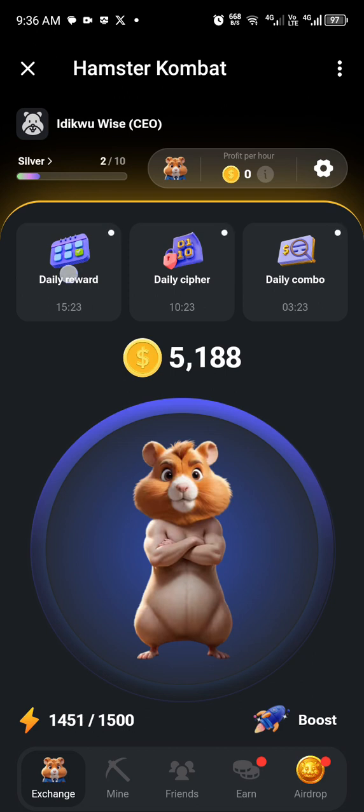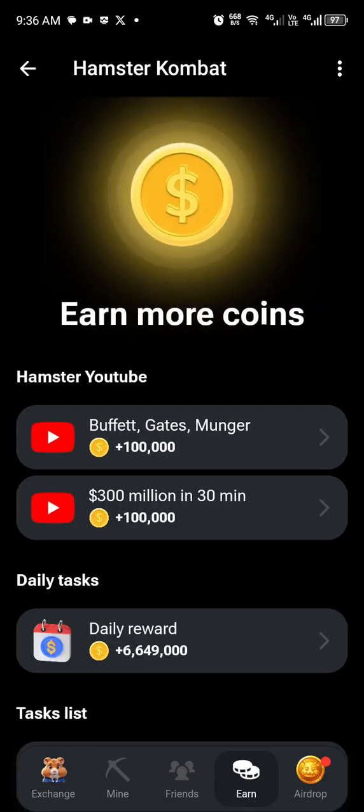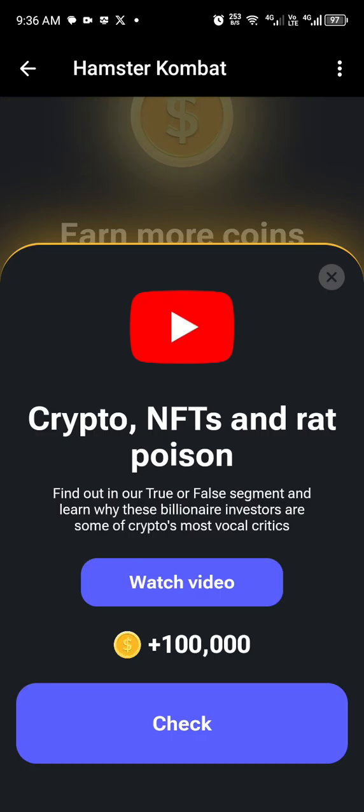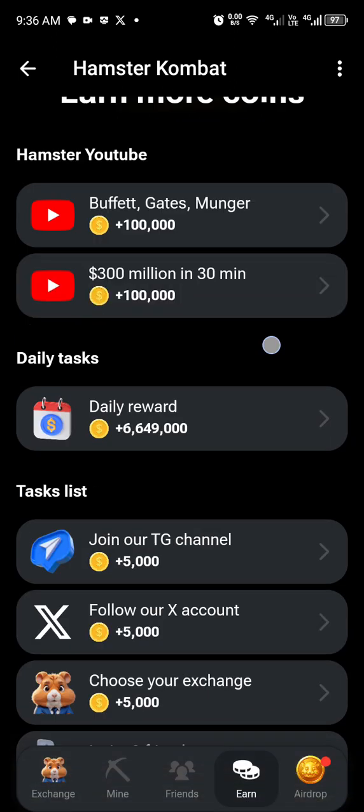To claim your daily reward, click on 'Daily Reward' and you'll see a list of YouTube videos. Once you watch them, after a certain period — probably about one hour later — you go back and claim your coins. That's how you claim your Hamster Kombat video reward.